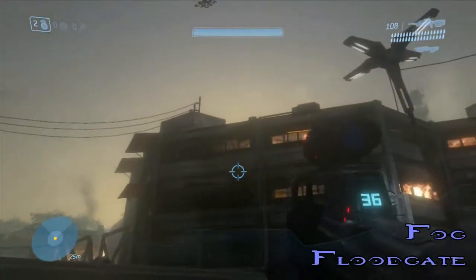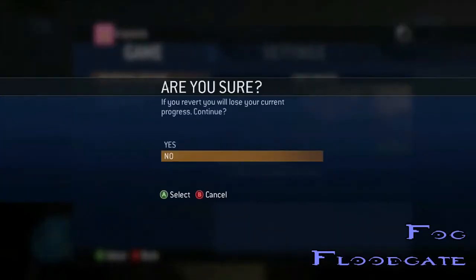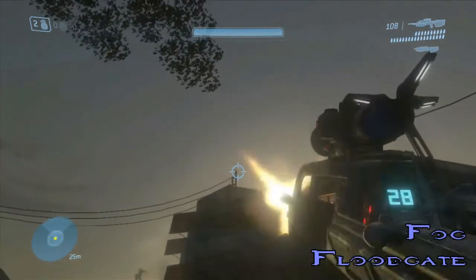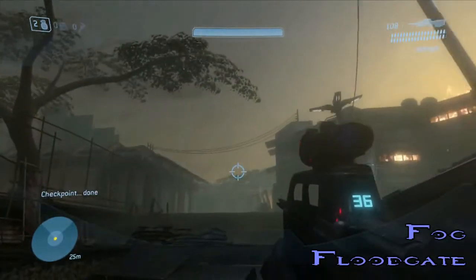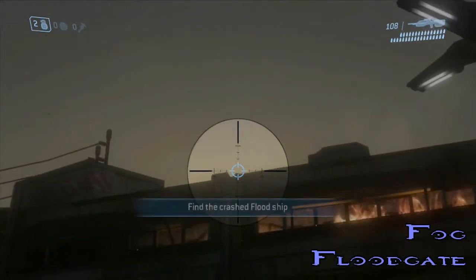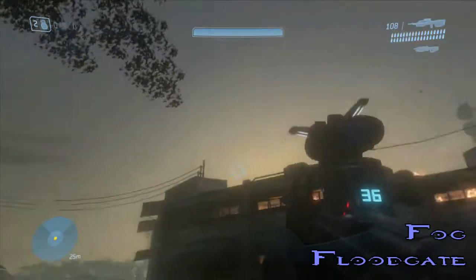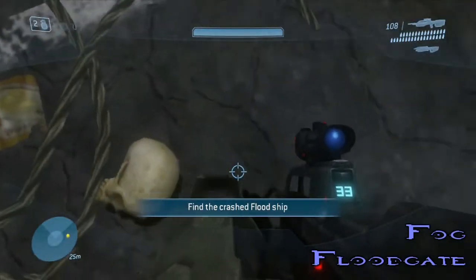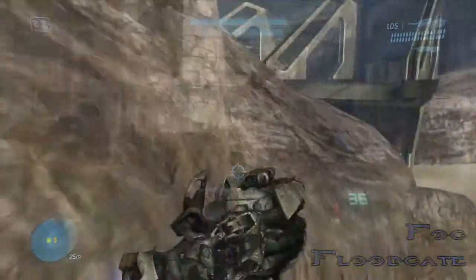The next skull is the Fog Skull on the map Floodgate — literally at the beginning of the mission. There's a Flood enemy carrying the skull. I'm resetting save repeatedly to make sure the skull actually lands somewhere I can pick it up. You're kind of facing two challenges: kill the guy, but make sure he drops the skull where you can reach it. I've heard the Fog Skull is a little easier to get in the Master Chief Collection. The Fog Skull disables your mini-map — the thing in the left corner where you can see enemies. It disables that.